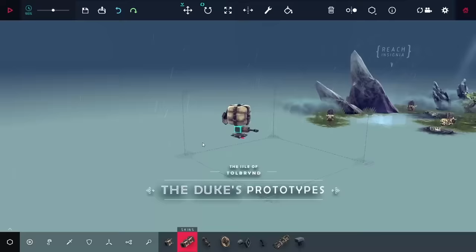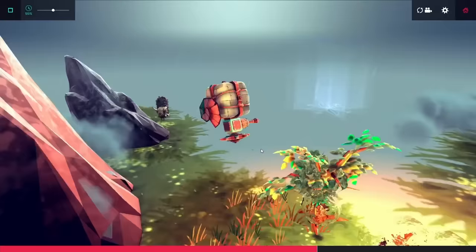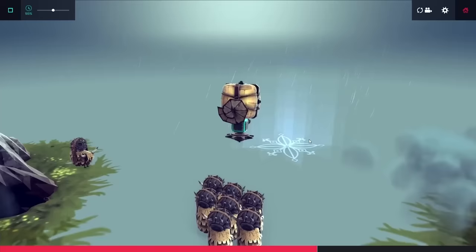Starting Island 2, you've got to avoid all these animals with bombs strapped to them, and after that you have to land on some insignias. At first I thought I was actually going to have to land, but thankfully I just hover over them, and that's enough to pretty easily beat that level.